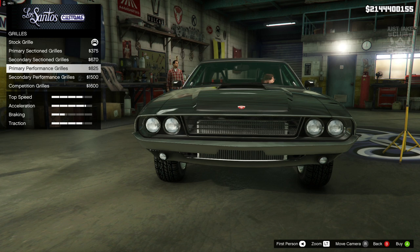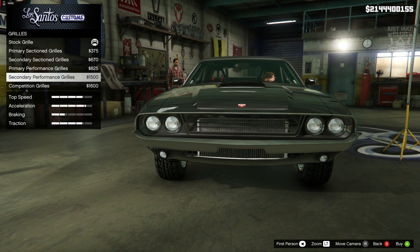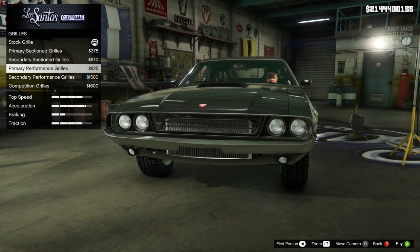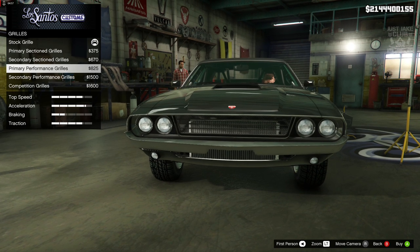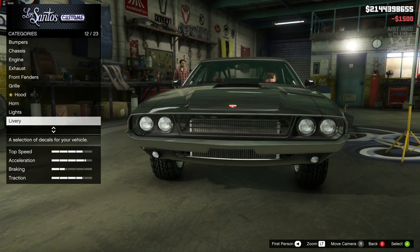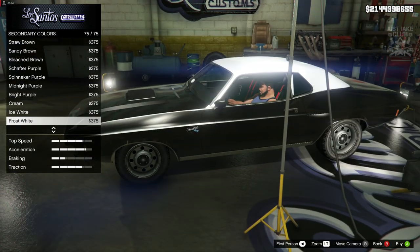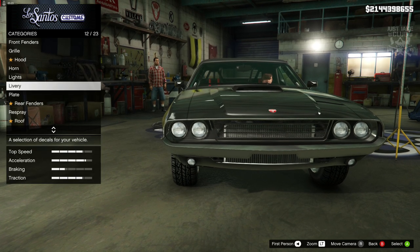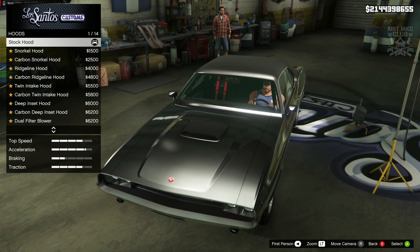The performance grill might be a little bit closer to the one from Too Fast Too Furious, but the concern is whether it will change color — we want it to stay a chrome silvery color. I'll quickly purchase the secondary color option and check. It goes black, so we'll leave the stock grill to avoid unwanted color changes. We'll go back and stay stock for the grill.